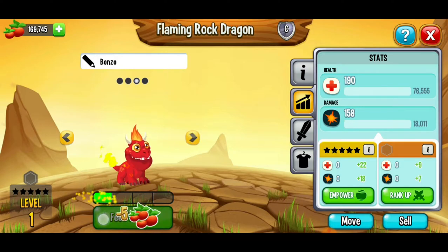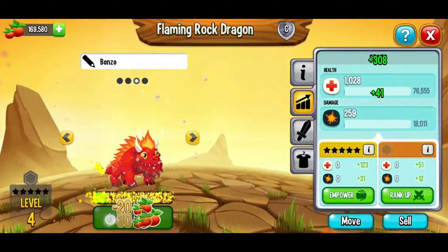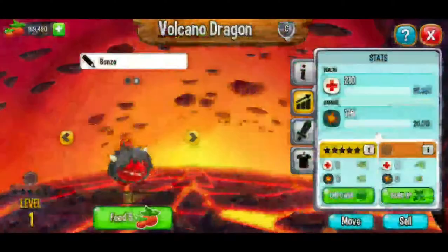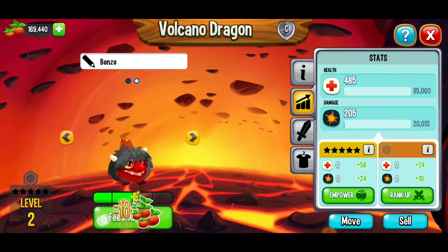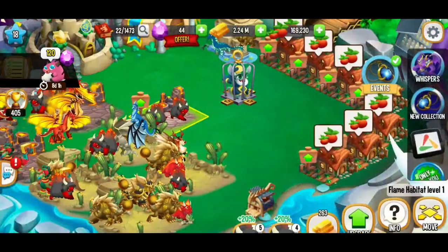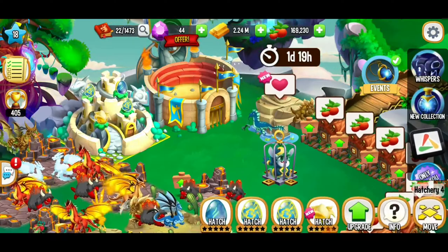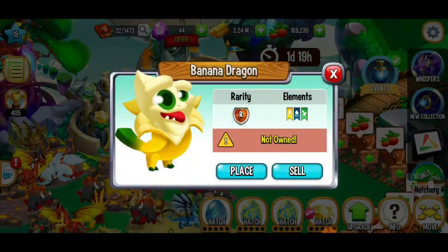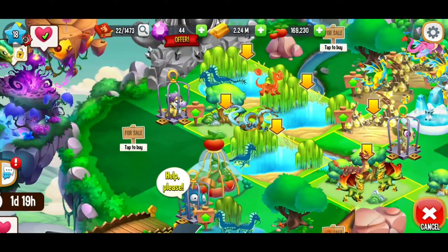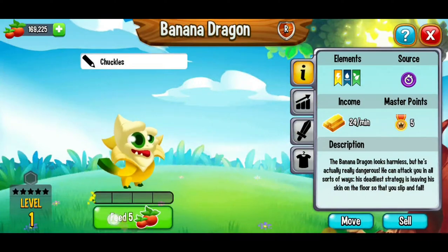We've got all our dragons to level 5 at least in these habitats. Feeding another dragon all the way to level 5, then stopping. Let's go to the next level 1 dragon on the same habitat. We can just hit that arrow. That dragon's crushing it. Getting this volcano dragon to level 5 as well. We've got a banana dragon we can hatch — this is my first banana dragon. Let's hatch this cutie and place it in the new nature habitat we built.